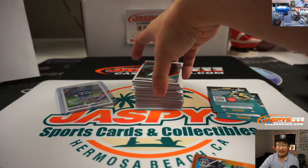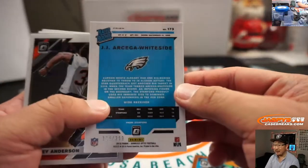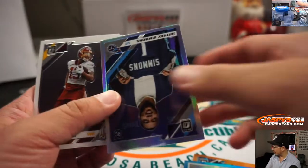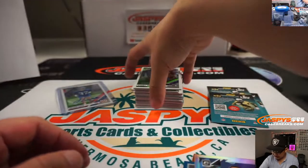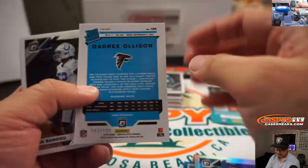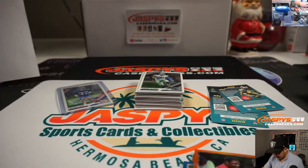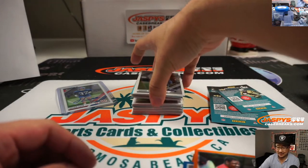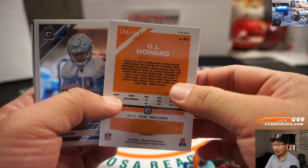It'll be awkward if John Gruden trades Derek Carr — like, sorry you have to move out and sell your house because I traded you. There's JJ Arcega-Whiteside to 299. Raheem Mostert on my team too? Jeffrey Simmons, rookie hollow. There's a card to 199. O.J. Howard to 299. Lamar Jackson hollow for the Ravens — and we're done.